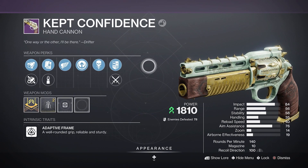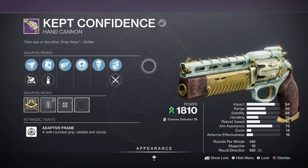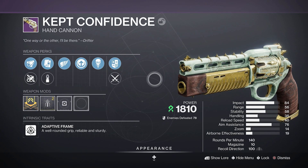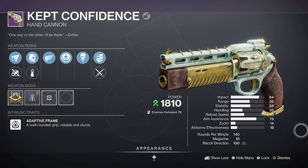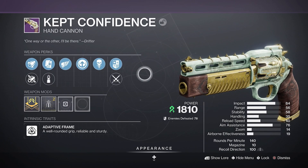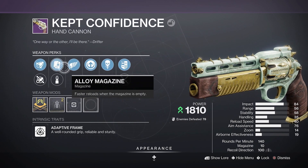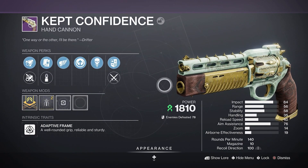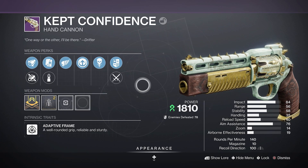So we're getting some new hand cannons, pretty nice. While the roll is not the best, I have been using this thing, and for some reason I think it's got the secret sauce — it just feels good to shoot. And if it feels good to shoot with a roll like this one, I think this is gonna be something that people are gonna want to get. Anyway, let's take a look at the perks that I got, even if I didn't get some good ones.